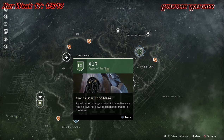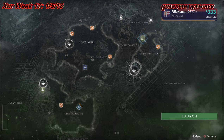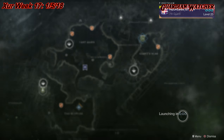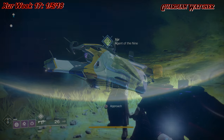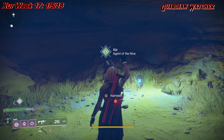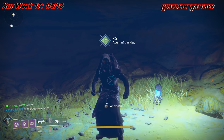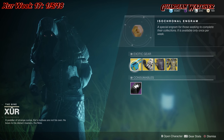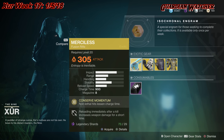Xur is located on IO by the Giant Scar, so we're gonna mark him and find out what he has this week. Like always, we're gonna start with the left hand side. We have the weapon of the week, which is the Merciless.